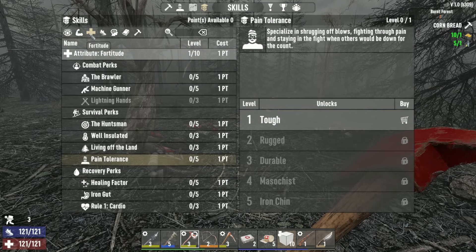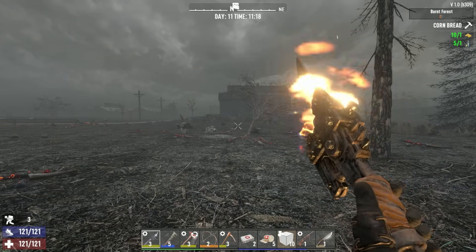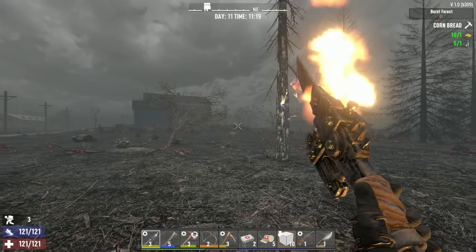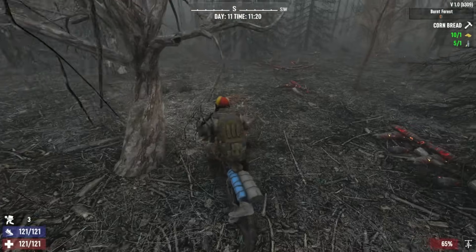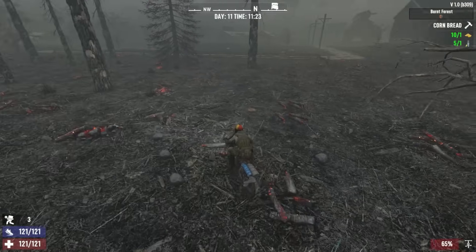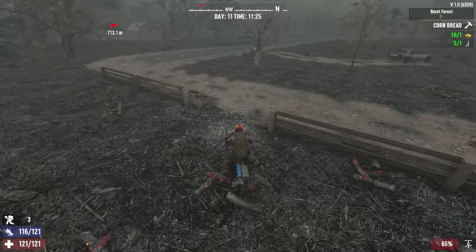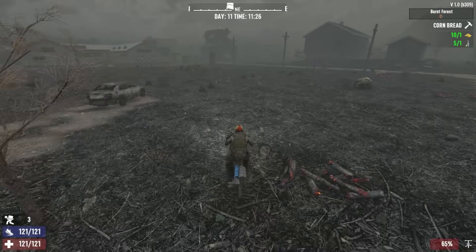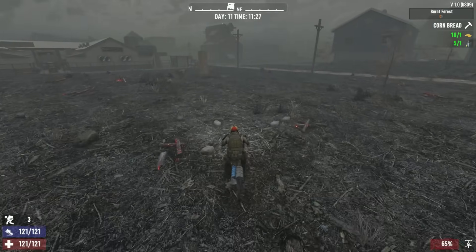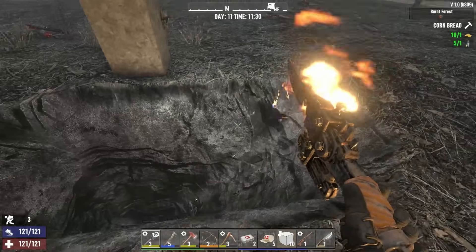It makes more sense to go over and put a little bit into Fortitude to get stuff like Pain Tolerance up, Healing Factor up, Iron Gut - just so we don't have to eat and drink as much. We're going to lean into that one a little bit. Oh, we just missed a wandering horde again - they're right over there. I'm heading back to the mine without disturbing these guys. My main function here is gathering - I was letting it cool down because I collected a lot of iron out of the hole, and that can call in a screamer quite fast.